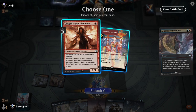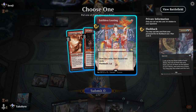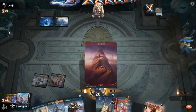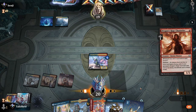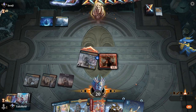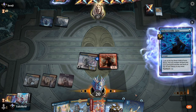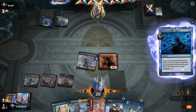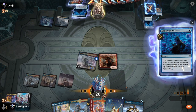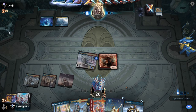I can play Channeler to my hand — no, Faithless Looting to my hand and then bottom only. I need to find some Phoenixes so I can win early. Turn four is where they win the game. Can I win by turn three? Like turn four? I don't know if I could.